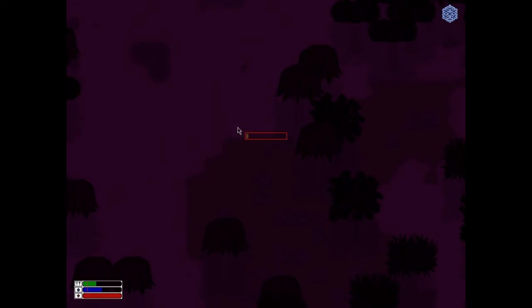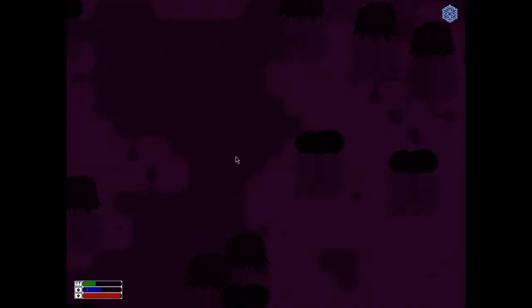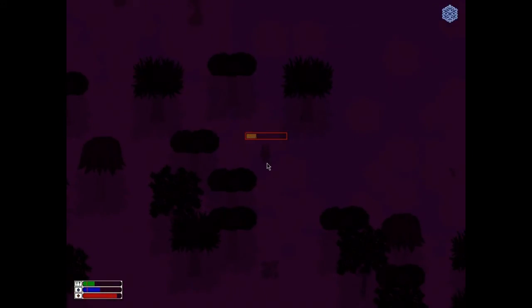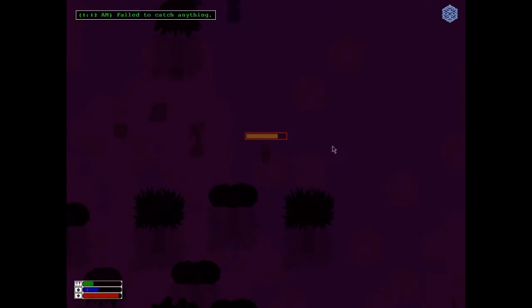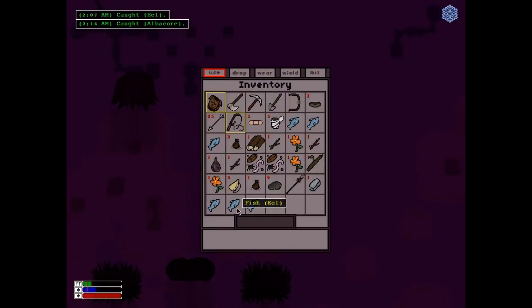I'm going to equip my fishing rod and see if I can get some fish. I'm going to run to the lakes. There's a lake here. There's my starting zone — it's good to be close to your starting zone as a native. Let's see if I can get some fish. A pigfish! An eel. Albacore — I wonder if I can eat it. I can eat it. That's good.